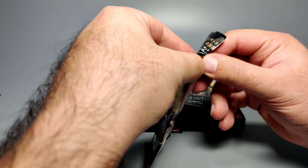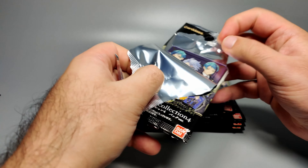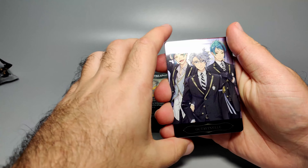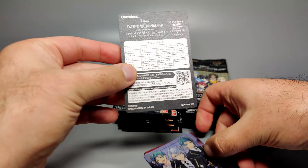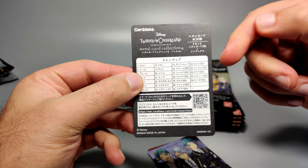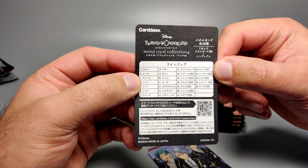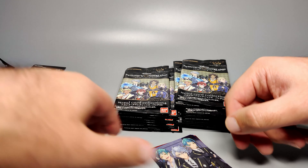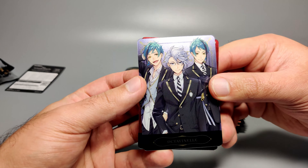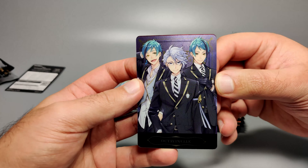I actually don't know if this expansion is all character portrait and super deformed chibi look, or if it's going to be something new. We get the checklist card — 26 cards to collect, and you do get SD forms as well. If you can read Japanese, pause it there. Let's see what's in the first pack. You've got a nice shiny card — all of these cards are pretty much shiny, with a metallic finish and speckles in the background.